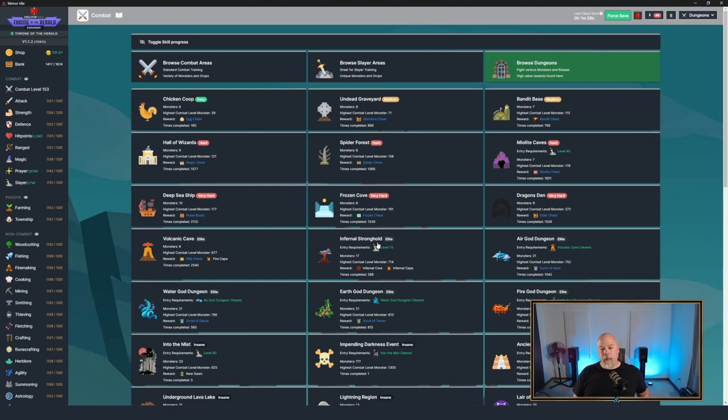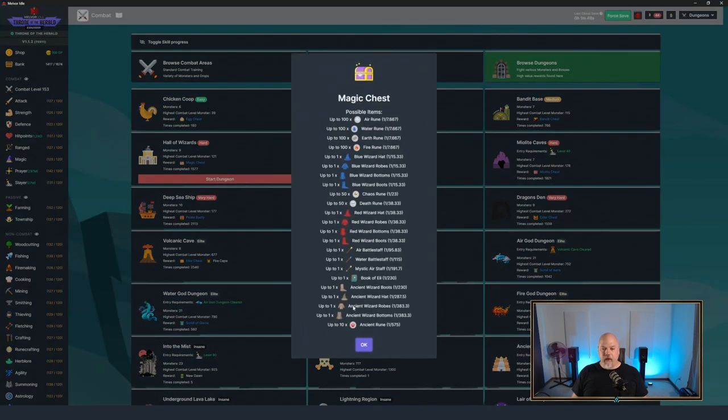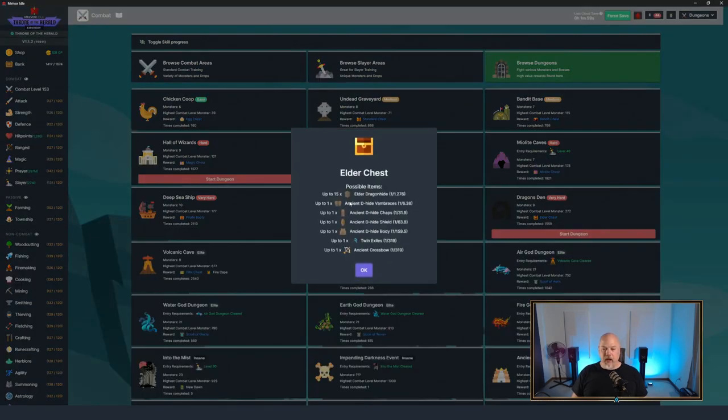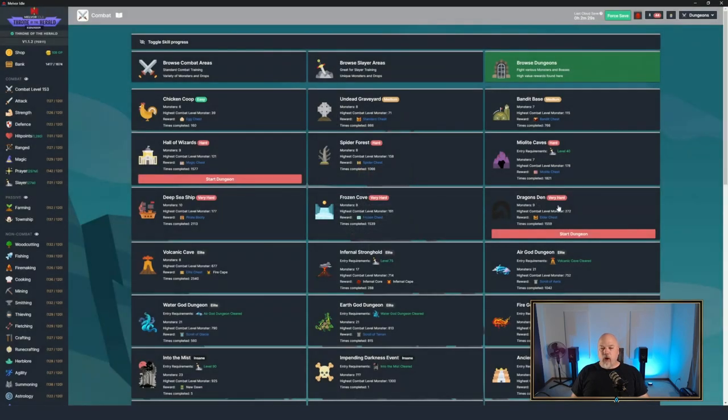I would strongly recommend that for doing the God Dungeons you grind out the Hall of Wizards for the magic gear - specifically the Ancient set for the magic side. Then grind out the Dragon's Den for all the Ancient Dragon Hide. You need all the items plus enough Elder Dragon Hide to upgrade them all - it takes like two or three thousand hides so you'll have to idle this place for quite a while. Get the Ancient Crossbow as well; that goes a long way towards beating the rest of the base game.